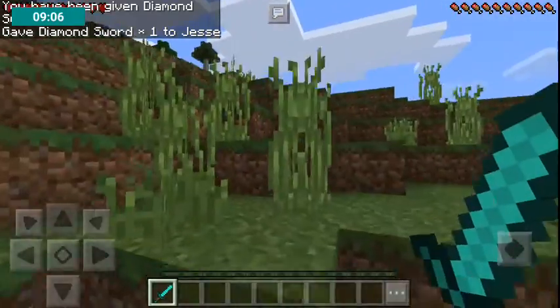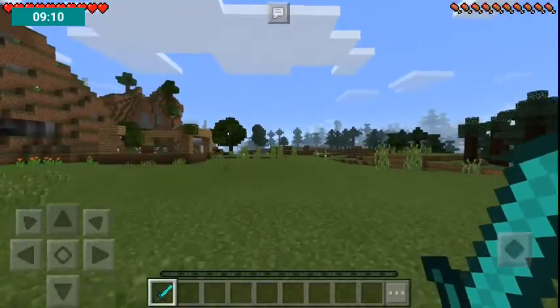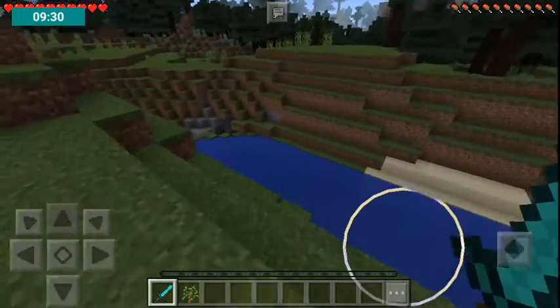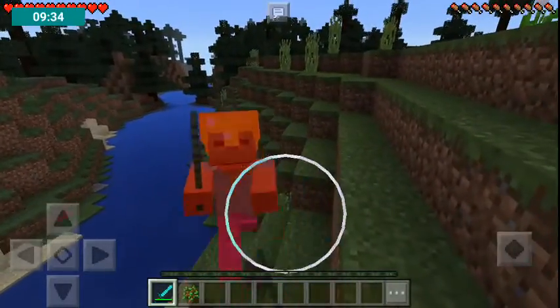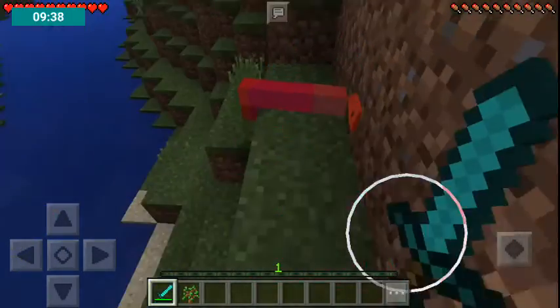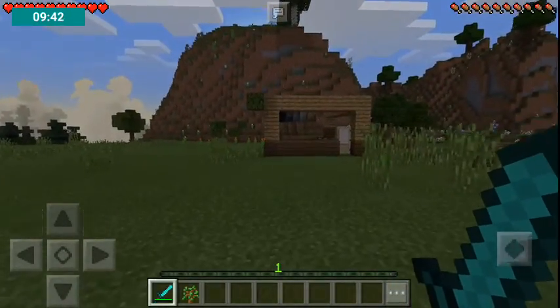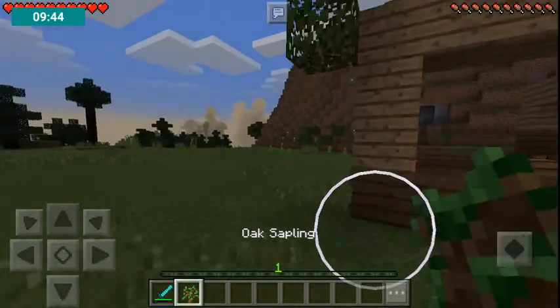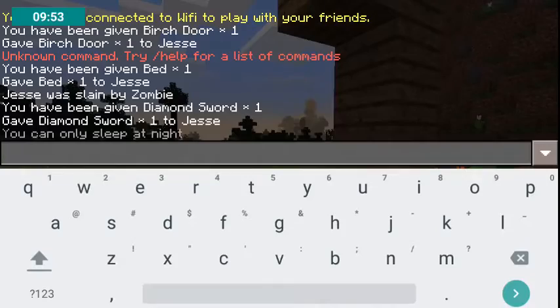So let's kill this zombie, which is going to be nice. Here he is — kaboom! You've got nothing on me, I have a diamond sword. Get away bro! I've got an oak sapling.